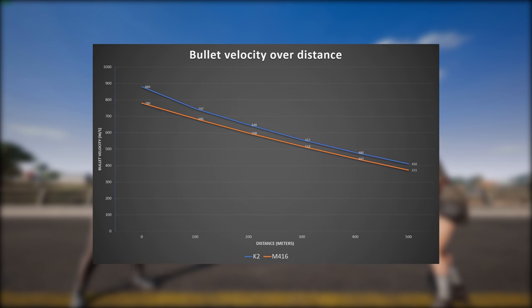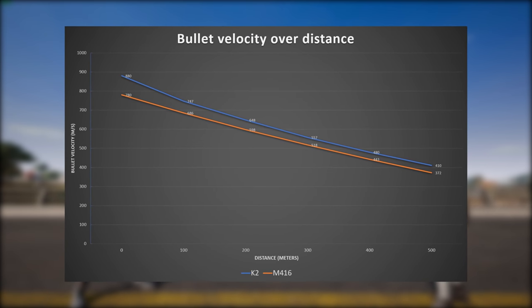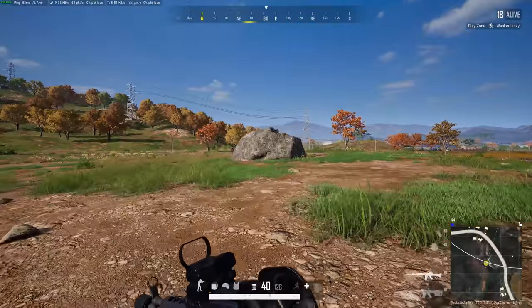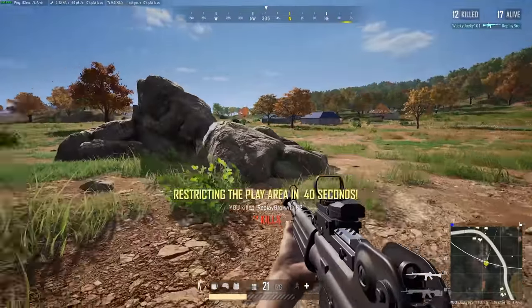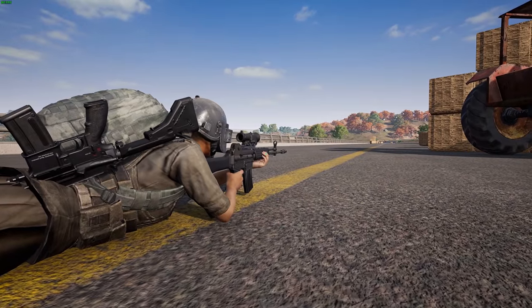This slightly harder hitting bullet will also hit faster, as the bullet velocity of the K2 is on average about 10% faster. Having the fastest bullet can decide a near trade encounter. This faster bullet will also mean lower bullet drop, requiring you to compensate less on longer range shots.